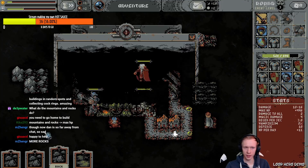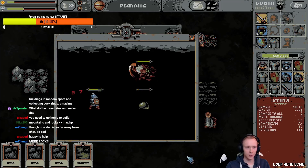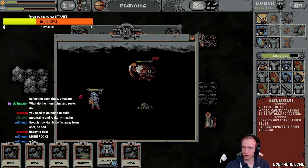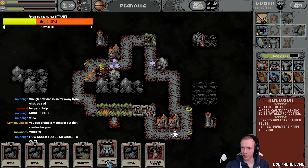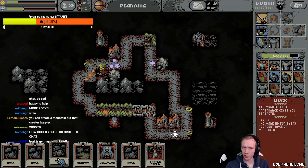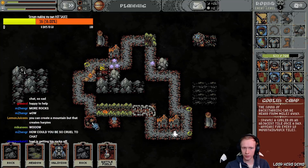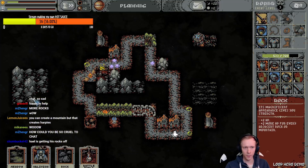Yes baby, more rocks! I'm only paying half attention, there are so many rocks. Look at this — Oblivion erases any established tiles and erases monsters from the road. Maybe I hold on to that. What just happened? Goblin camp — spawns a goblin on an adjacent tile once a day. For every ten mountain/rock tiles...